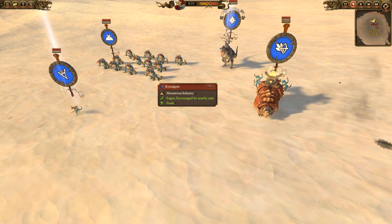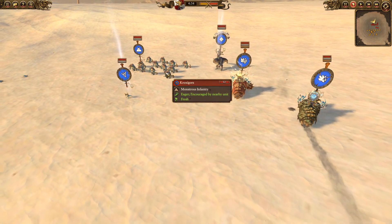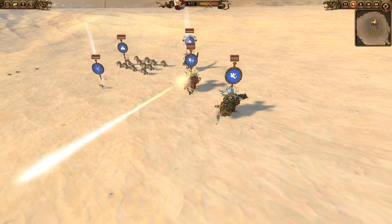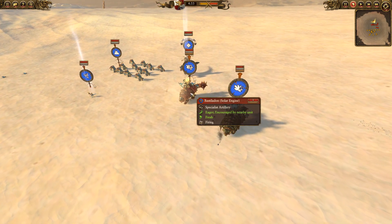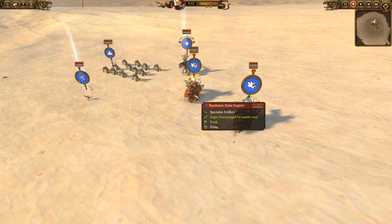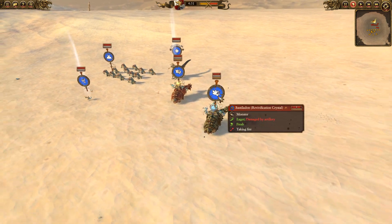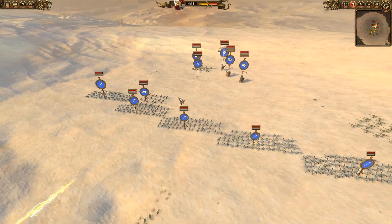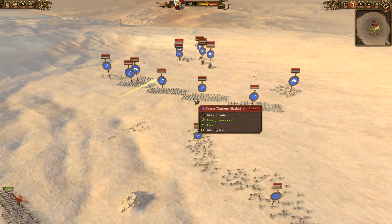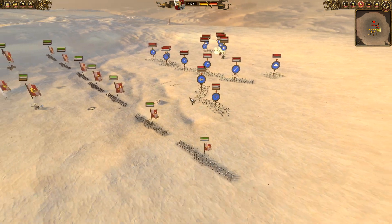Crocs of Gores will just smash greatswords to pieces, but they're very vulnerable to handgunners and artillery - a bit of a risk, but they can really help smash that front line. He's also got a Bastilodon with Solar Engine, so he's got a bit of his own artillery, which helps against greatswords and infantry, and can do some good damage to cavalry. He's also got a Revivification Crystal to keep everything healed up. The Saurus Warriors are going to cleave through my front line pretty happily. Spearmen are not going to put up much of a fight.